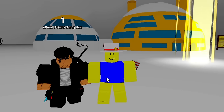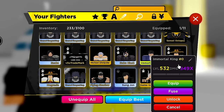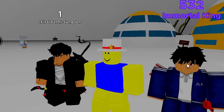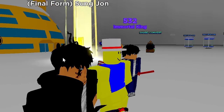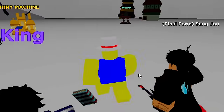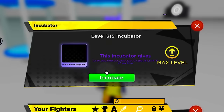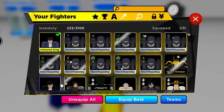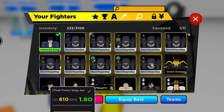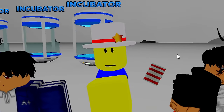I definitely recommend going for the evolved unit. In my next video I'll work on making him stronger. For now, I'm heading to the incubator: select Final Form Sung Jin-Woo, incubate him — he jumps from level 1 to level 610 in half a second. His damage output is 1.80 MO, which is pretty powerful. Let me know what you think in the comments, appreciate the support, and I'll see you in the next video.